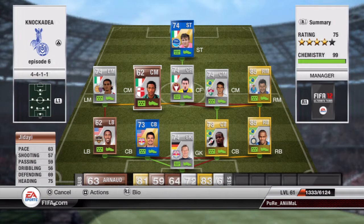Second centre mid is Gian — 83 pace, 71 shooting, 72 passing, 72 dribbling, 71 defending and 69 heading. He also has three-star skills and three-star weak foot. His long shot is amazing, his pace is also quite good, as well as his defending. He's a very good all-around player.